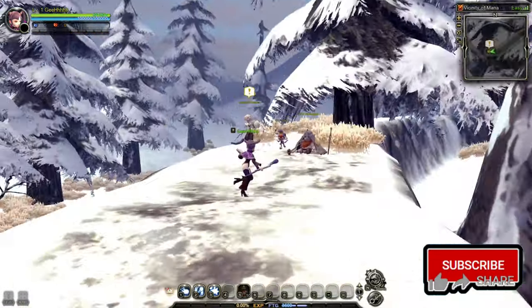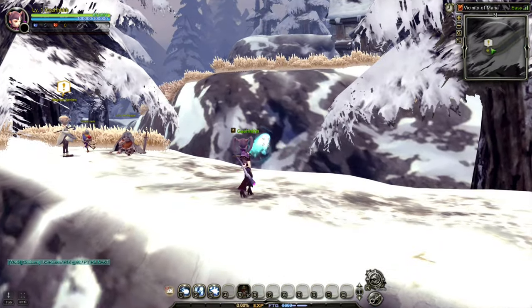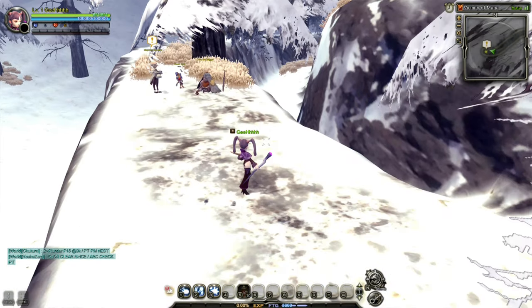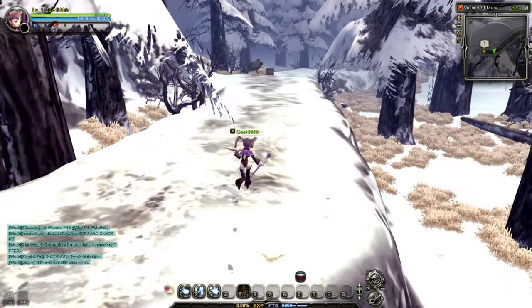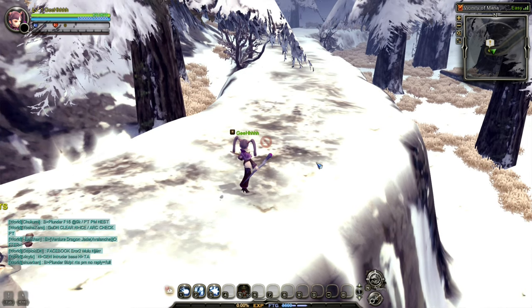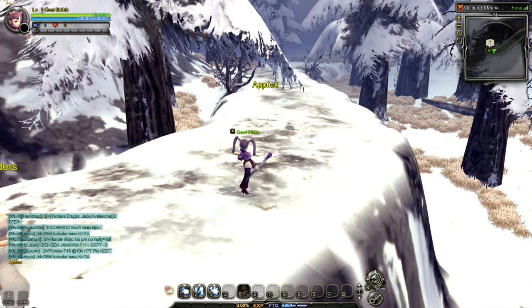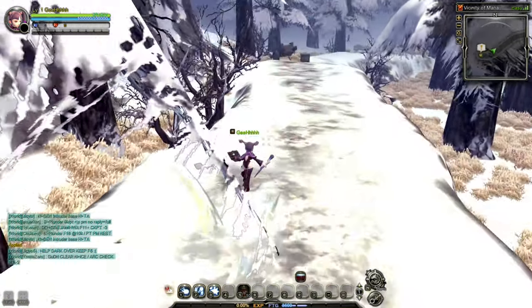We can move with WASD and rotate the camera with the mouse. Let's try attacking - we can do some simple magic attack. Right click lets us slap them with our book. Jump with space. How about shift? We can dash in the game, though I think there's a cooldown for the dash. We can summon the cursor with control. Let me disable the music. Now let's try running again - dash and then run. Okay, this is how we run in the game.